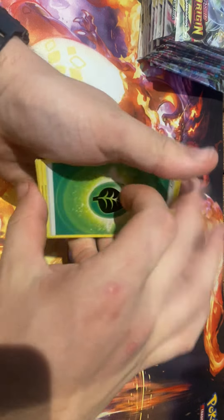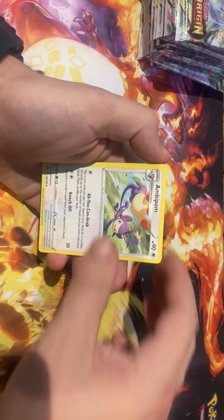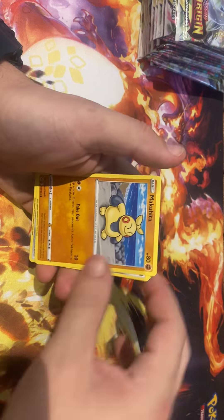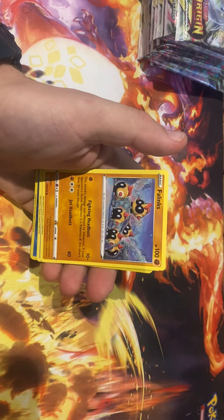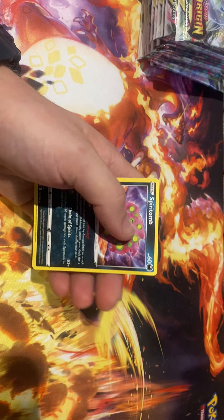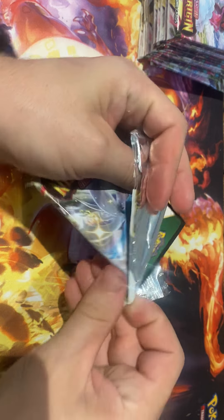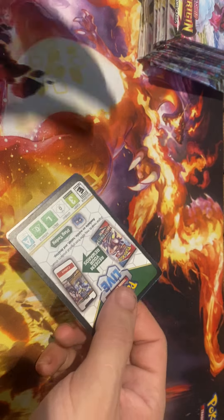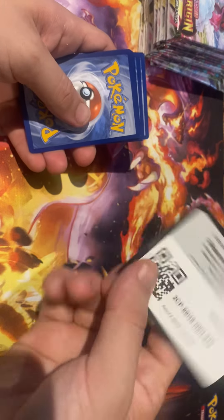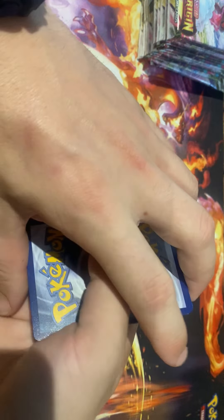The pull goal for this one will be the alt art Charizard — it's a lot to ask for from one pack, but here we go. Oddish, Poliwhirl, and a Spiritomb. Second pack — nothing in the first pack, which could be a good sign since we never do well on the first packet. Code card upside down — there you go.